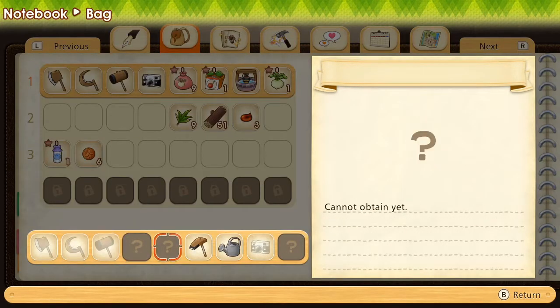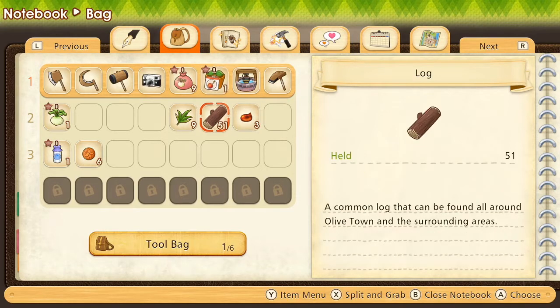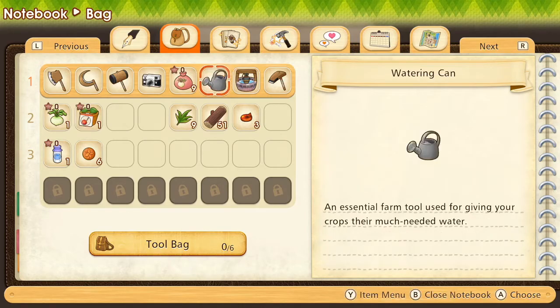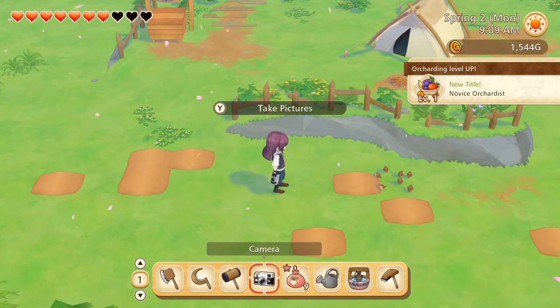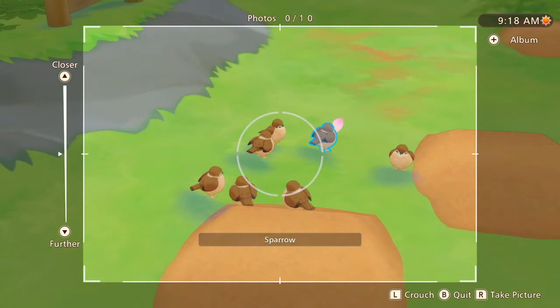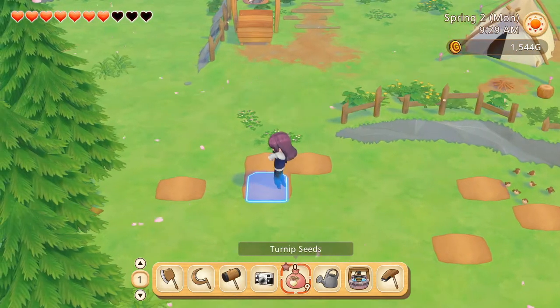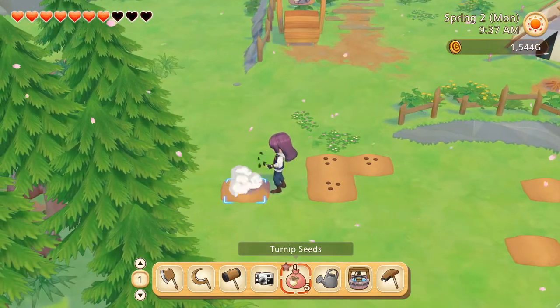I should get the tools out. Good morning. Okay, so this is Teal Ground. I'll start my farm here then.